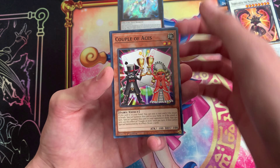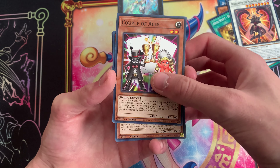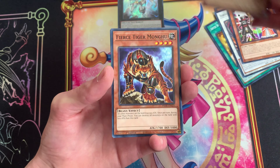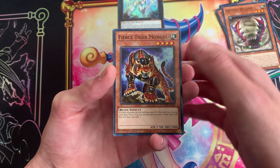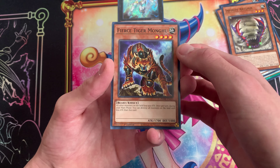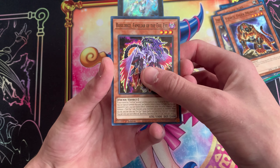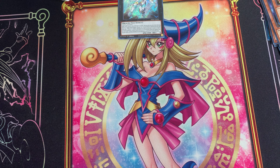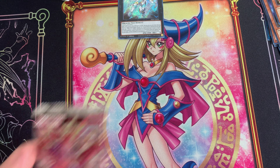A couple of Aces, Infinite Antlion, Fierce Tiger — mine, mine, mine! And that Evil Eye thing I can't pronounce — I will not pronounce it, my speech impediment will get in the way. I can't open the last pack — just kidding.